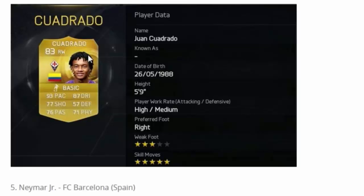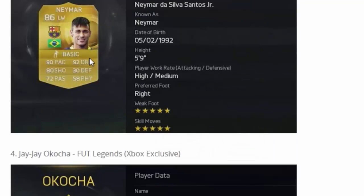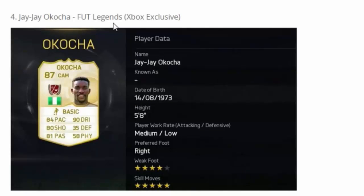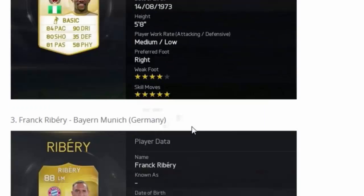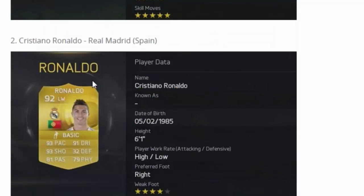Link Cuadrado up top with Barbow and Muriel — the sweat will still be here. Left wing Neymar — you've already seen the stats, just pace and dribble, he's just ridiculous. Here we have some legends: JJ Ochoa is Xbox exclusive so PS4 players don't get him, but if you're on Xbox I'd try to get him — 90 dribble, 84 pace, 80 shot, 81 passing, four-star weak foot, very nice CAM. Third we have Ribery — downgraded to an 88 but still decent pace, dribble, passing, and an okay shot.